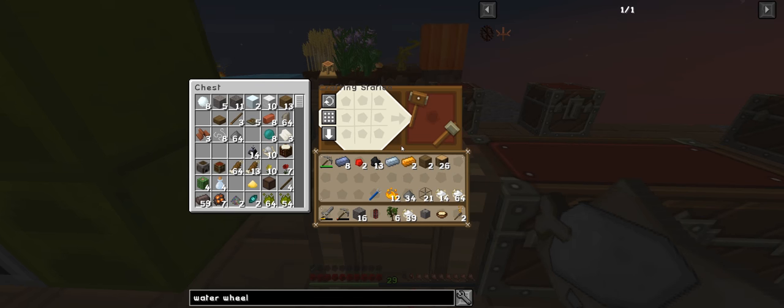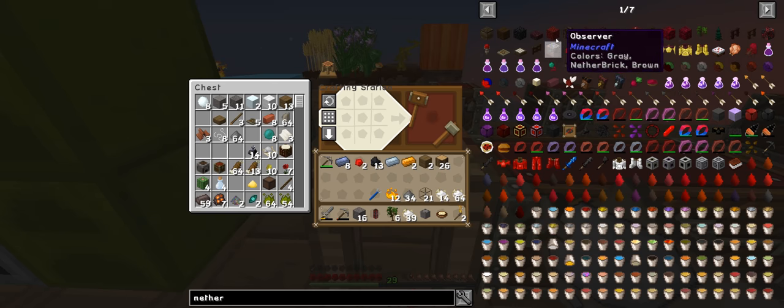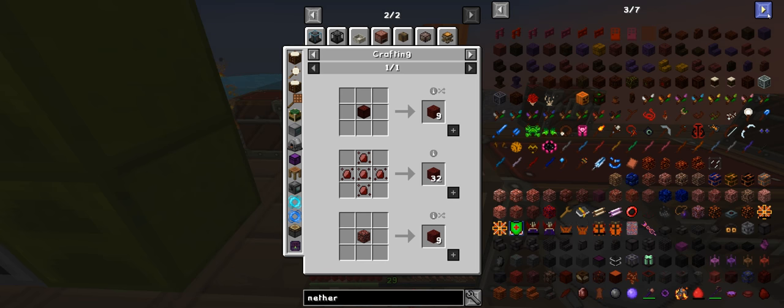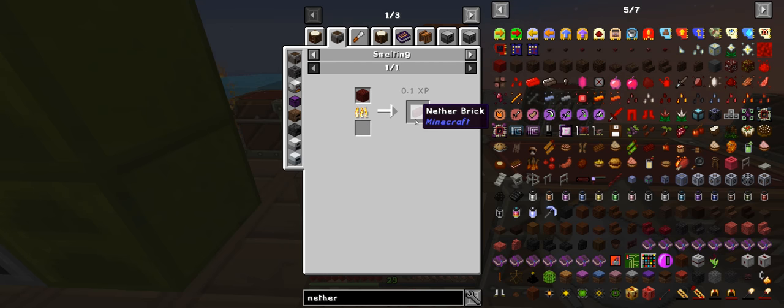I guess we need to push towards making the blast furnace, which is fairly easy - you just need this stuff here. To make it into an ingot - I can't remember what it's called - yeah, nether brick. So one to one, and you need four for nether stone - four, eight, twelve, sixteen - so you need sixteen of them, and that's actually fairly easy - just some of this and some of this.